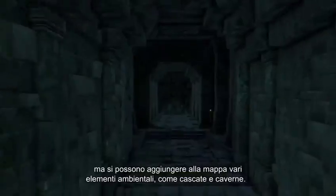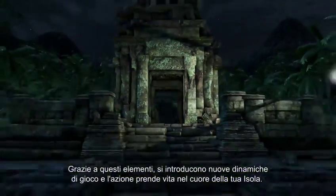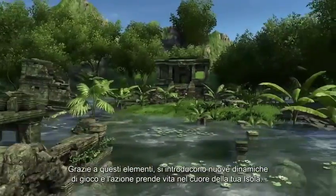You can make the map your own by adding beautiful environment elements, such as caves and waterfalls. Introduce new dynamics to the gameplay and take the fight deep in the heart of your island with these new features.